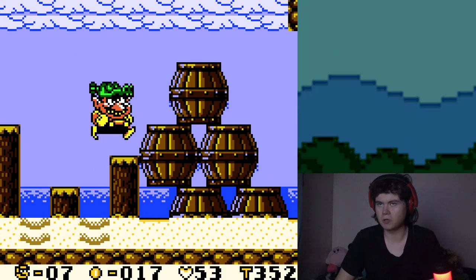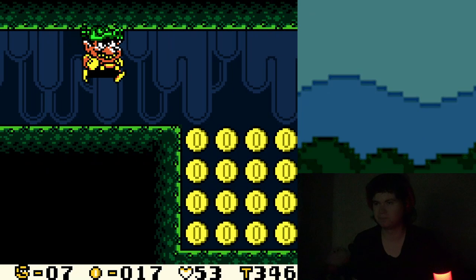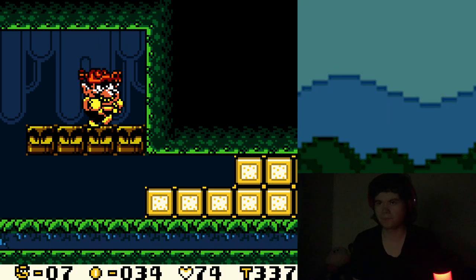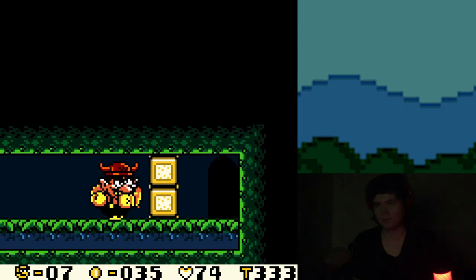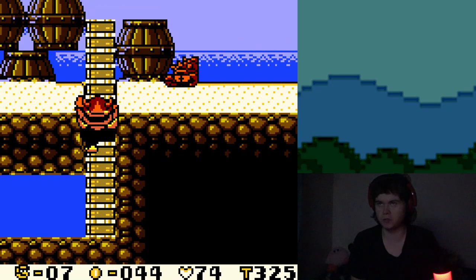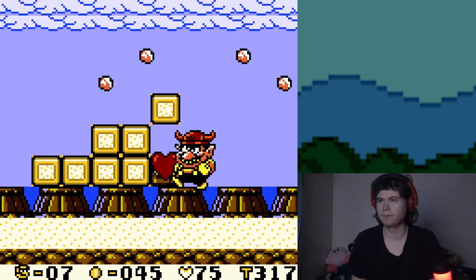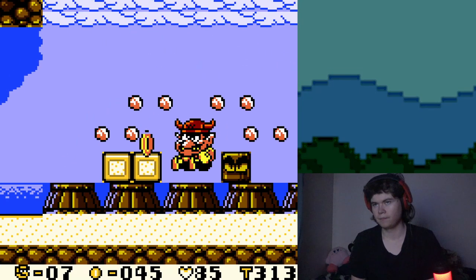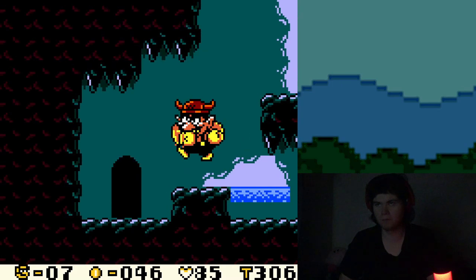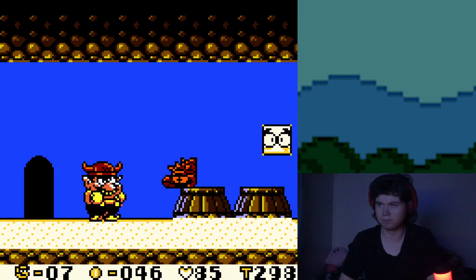I see a secret down there, so we're gonna get all this money first. Oh, free money! There are also those guys that throw daggers. Yeah, they're nice enough to give you a Bull Helmet. I know there are treasures in this game, but I haven't unlocked any yet — they don't come immediately. I know there is a treasure in the very first level.